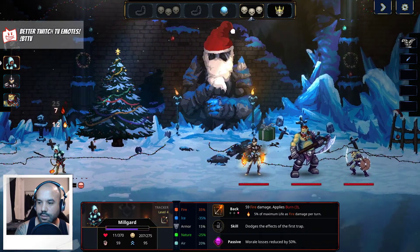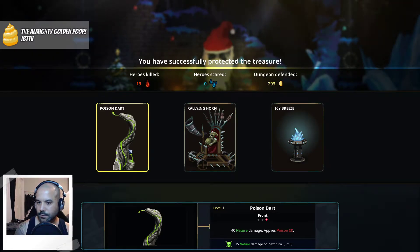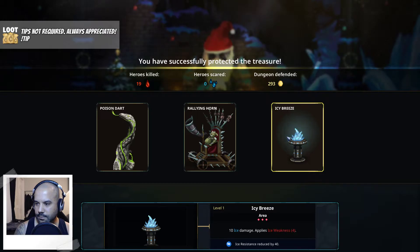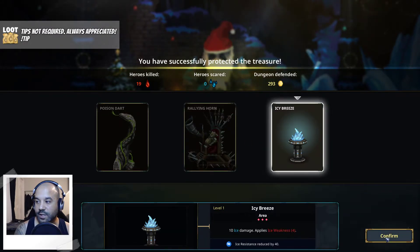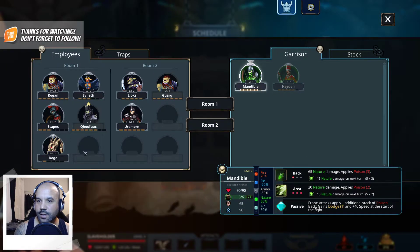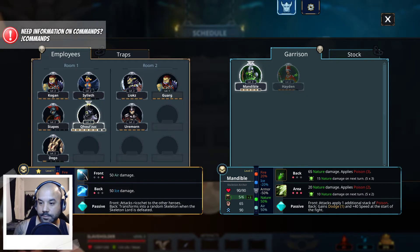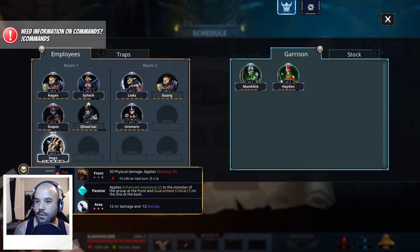He's actually getting poisoned - oh you're dead. Poison dart. It's interesting, I'm seeing a lot more different traps now. I don't know if the game was updated or if it's just different. Ice weakness - ice resistance reduced by 40%. That trap with the other trap - I don't know if one wears out before the other one would hit. You were supposed to turn into a thing - transforms into a random skeleton when the skeleton lord is defeated - oh if he's in the back. I understand now, now it makes sense.